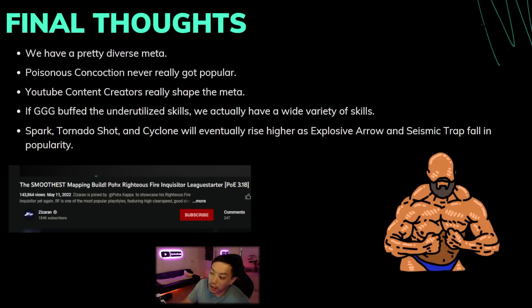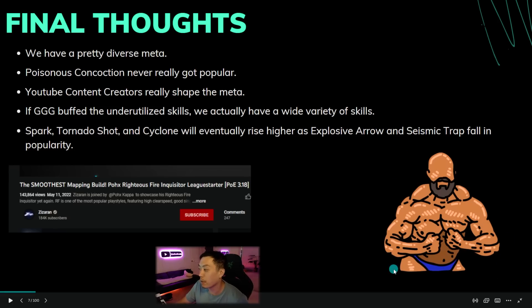The skills at the top right now will probably not stay there for long — Seismic and Explosive Arrow will always fall off. Spark for aura stackers, Tornado Shot for Omni users, and Cyclone for Cast on Crit Ice Nova / Ice Spear and Forbidden Rite will all go to the top in the end. People always re-roll to skills that are fun once they finish their league starter — almost always Spark, Tornado Shot, and Cast on Crit. I hope GGG buffs underutilized skills like Frost Blades, and I hope you find more Mageblood, Exalts, and Mirrors. See you next time!